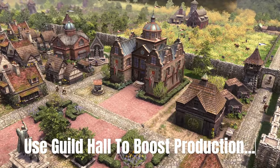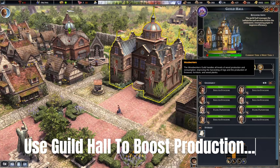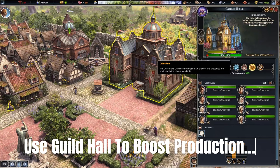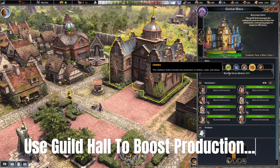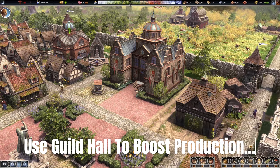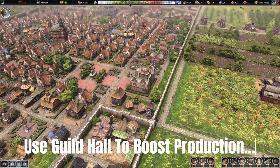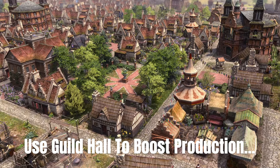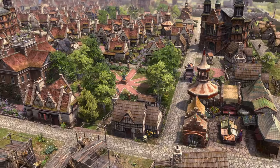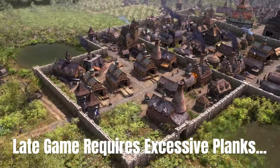After you reach tier level four with your town center, you have the capability to build a guild hall. If you supply your guild hall with workers and paper, you can boost any type of industry you want. My favorite is raw materials — minerals — as it feels most effective, but you can mix and match. You only get one industry boost slot, so choose wisely to keep production running smoothly in the later stage of the game.